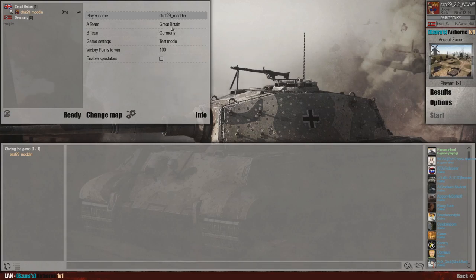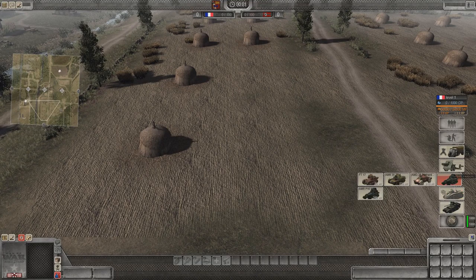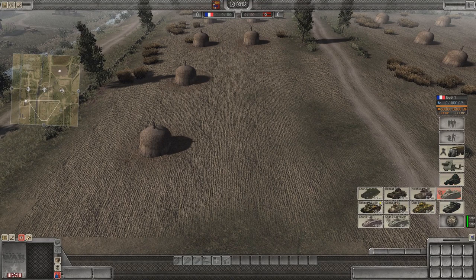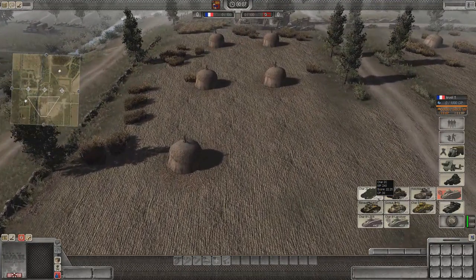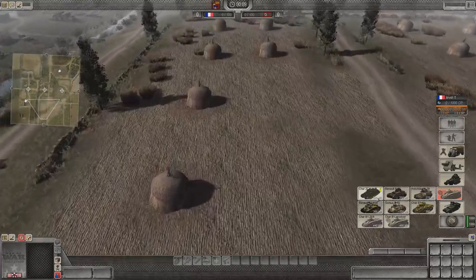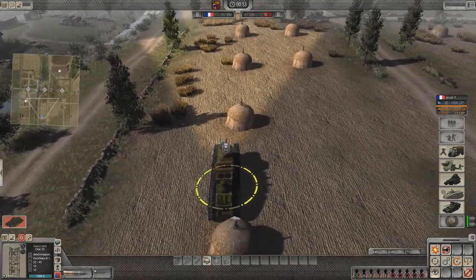In France, I've added the Char-2C. It's an SPG heavy tank from World War I — an interesting one, like most of the French units. Very different. It costs a lot of CP, but the MP is cheap at 240 and the armor is decent. The reason is because it's huge and there's so much crew.